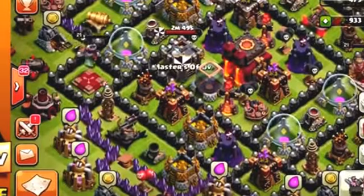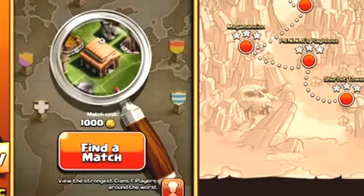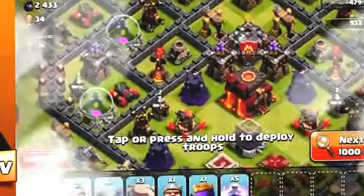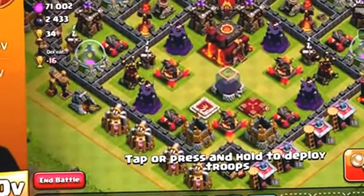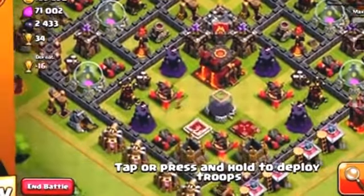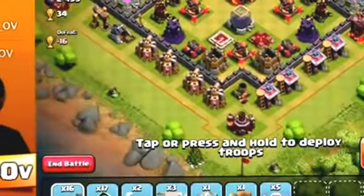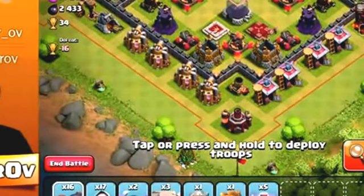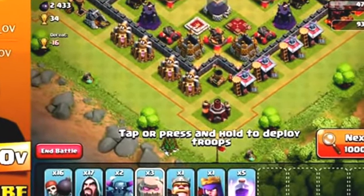We're going to find another base to attack and this time make sure to drop all our rage spells. Hopefully we can get a three-star, or at least a two-star. This base is so teasing — it's really open straight into the center. I want to take it down but I'm not sure I'll be able to. I'm going to go for it. I don't usually go for bases like this that make me nervous, but we're doing it for the video.